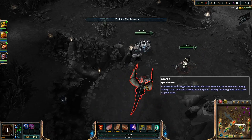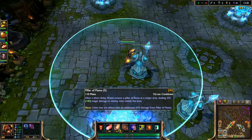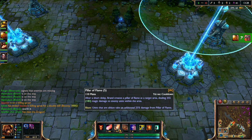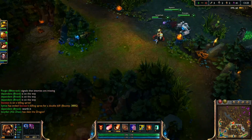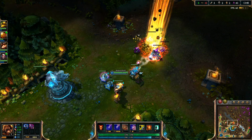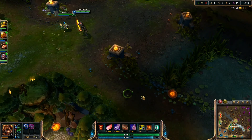Maybe they can do the dragon - I hope so. My team will grab a dragon here. The dragon is a very essential kill in this game - it's almost 200 gold per person, so it's like getting almost a kill. It's almost a thousand gold for your team per dragon, and the dragon spawns a lot, so you have to farm it.